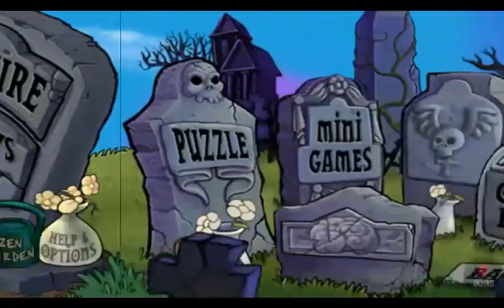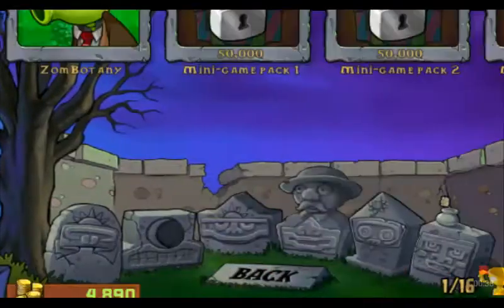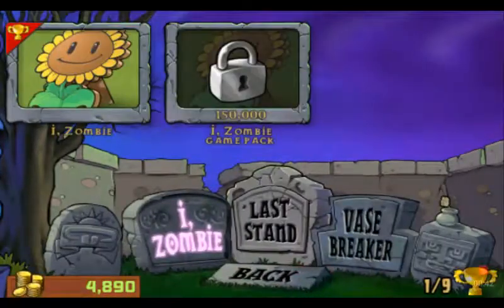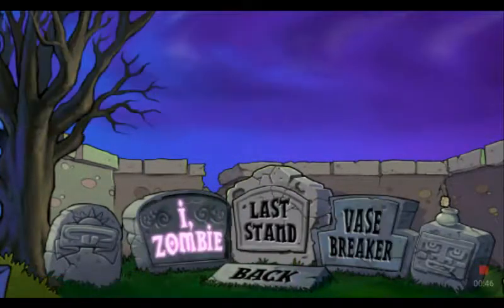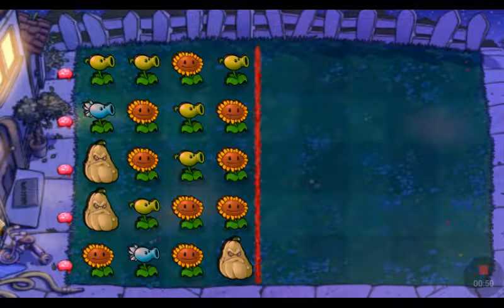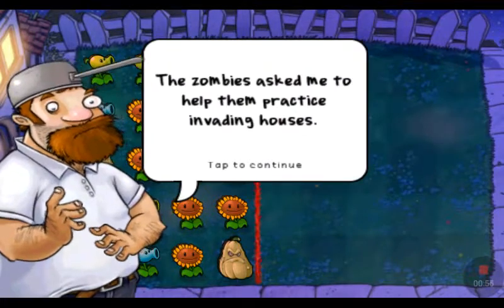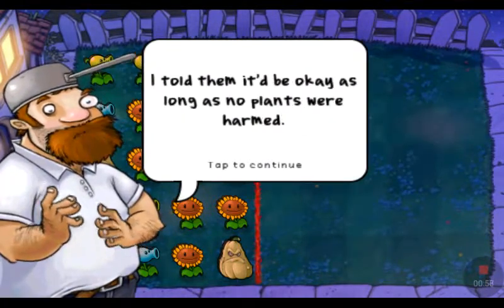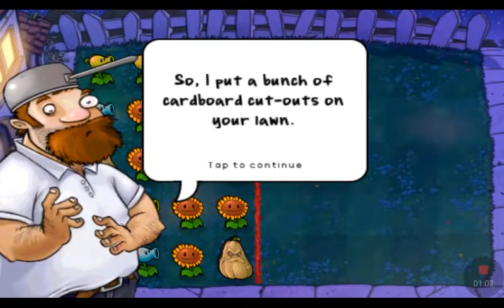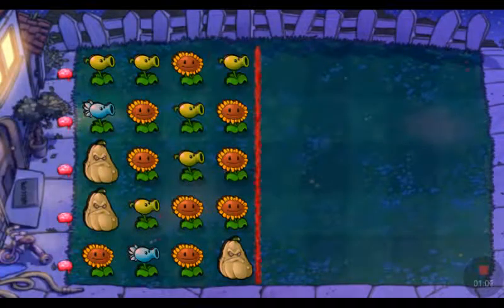It's apparently destiny said to play one of the mini games, so we'll play puzzles. We'll play I Zombie — basically I Zombie. Crazy Dave will explain it: 'There's zombies, just me to help them practice invading houses. I told them it's okay as long as no plants were harmed, so I put a bunch of cardboard cutouts on your lawn. Have fun.'